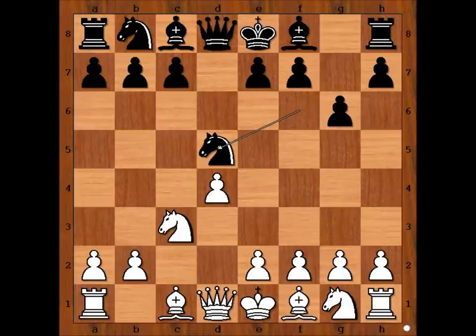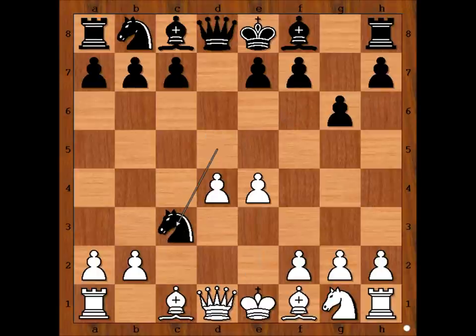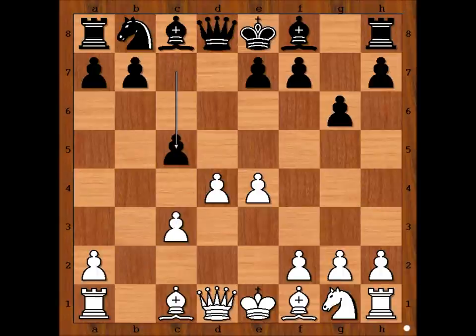Knight takes on d5, e4, Knight takes Knight, Pawn takes Knight. And now c5. First black allows white to build the center and then he attacks with pawns, bishops, and knights.